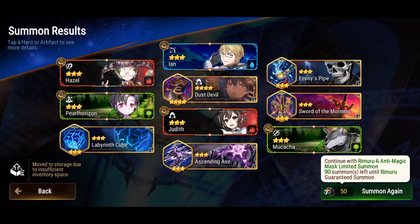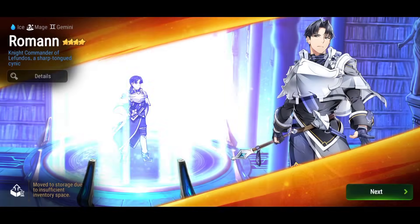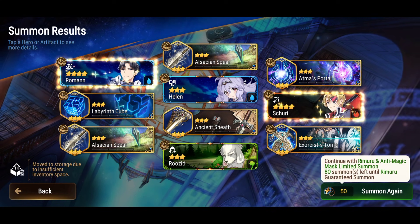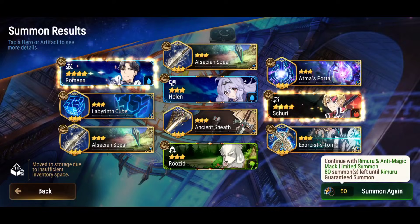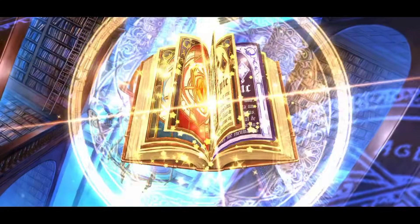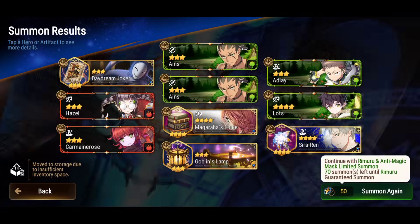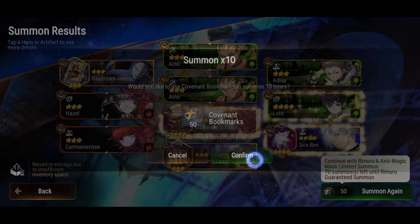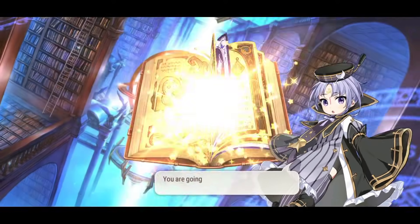About Rimuru: I said in a previous video he steals buffs, but actually he copies buffs — which makes sense, since that's what he does in the anime and manga. Copying is less powerful than stealing, but copying two buffs is still very strong, and it triggers no matter what. That's the really cool thing about it.